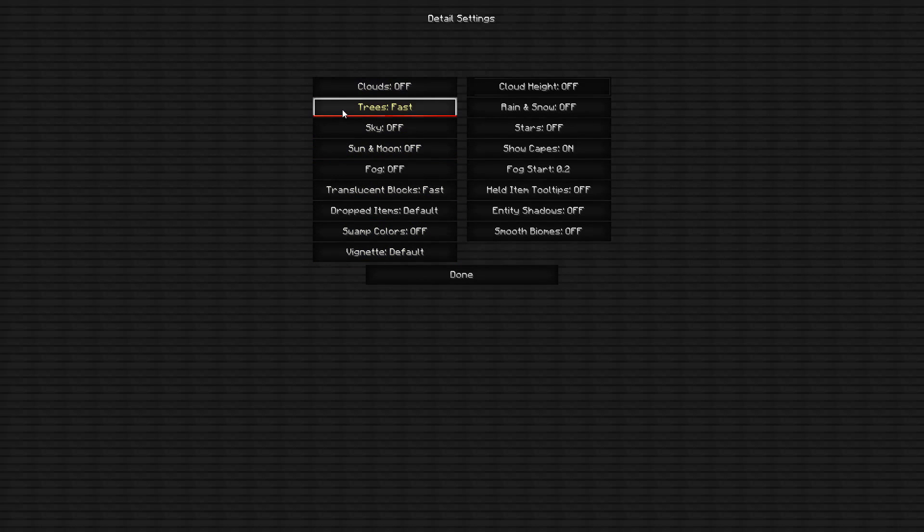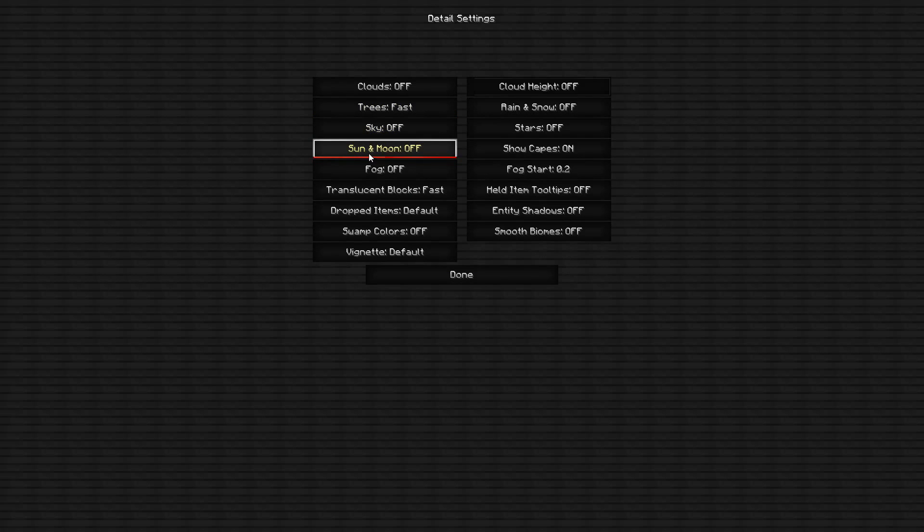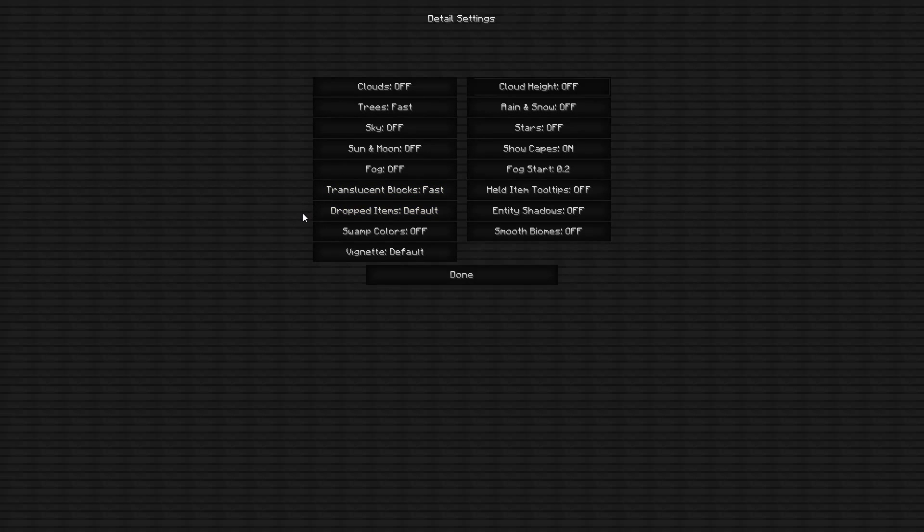For Details: Clouds — off. Trees — same as Graphics, keep on Fast. Sky — off. Sun and Moon — off. Block off. Translucent Blocks — keep that on Fast. Dropped Items — keep on Default if you want items to spin when dropped. Swamp Colors — off. Vignette — keep on Default. Cloud Height — off. Rain and Snow — off. Stars — off. Show Capes — keep this on so you can see other players' capes on a server. FOV Effect — keep on 0.2. Held Item Tooltips — off. Entity Shadows — off. Smooth Biomes — off.